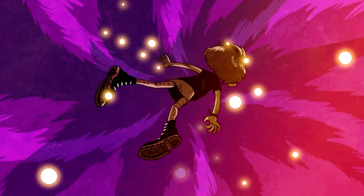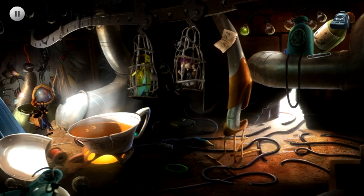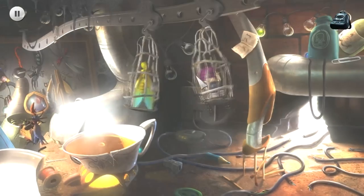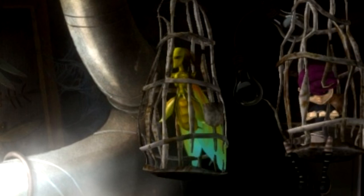Yeah, that's it. So at the start, you are screwed. You're a normal girl in an abnormal world, locked in a cage with no escape. But wiggle your bum enough to touch a fellow prisoner and you gain telekinesis, thanks to this freaky thing, which is apparently a fairy.